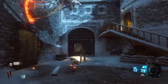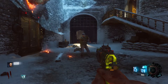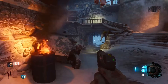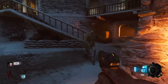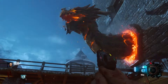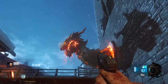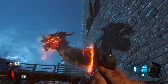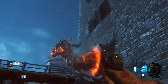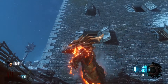And here at number 1, taking the name as the best zombies map ever created, we have Der Eisendrache. I can't get enough of this map. The bows, the easter egg, the atmosphere, the crew, the storyline aspects, the traps, the bosses — everything was great on this map. This map also blew up my main channel, and it was the first map I ever completed an easter egg on. It has a special place in my heart. I just love it.